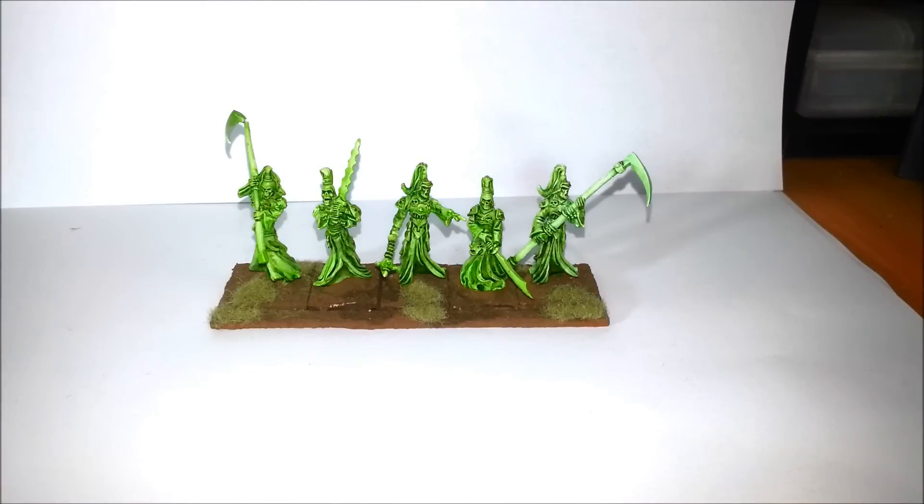Next is the really fast element of the army — my wraiths. This is just a troop and they've got the Blade of Slashing, which gives them one extra attack. The nice thing about these guys is they have a move of 10 and they're flying, so they can pull out potentially 20-inch charges and go over intervening units. They are very mobile and a very big threat. The downside is they only have a base of five attacks, so the blade gives them an extra one.